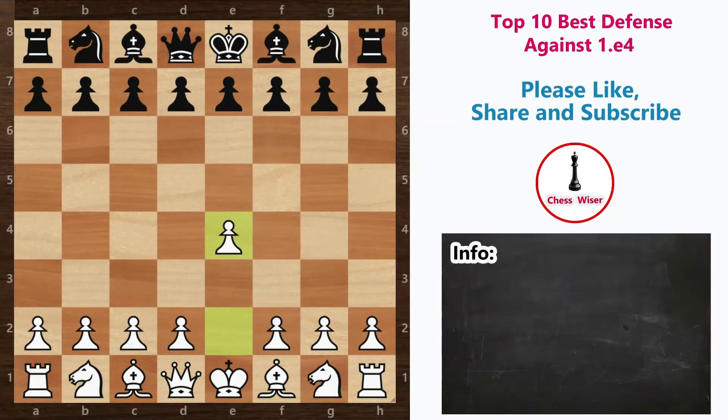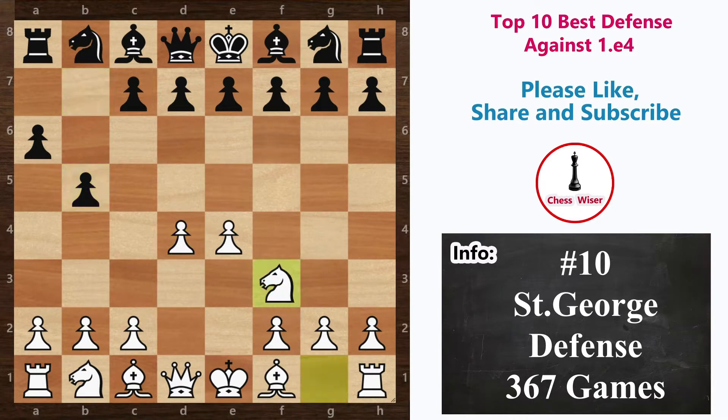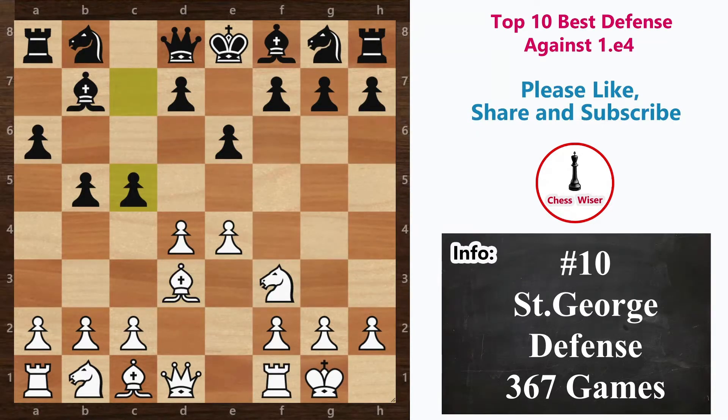St. George's Defense, also known as Baker's Defense or Basman's Counter-Attack, is an unorthodox chess opening for black. The opening begins with e4 and then black plays a6. This defense was first played by an English amateur called J. Baker against the first world chess champion Wilhelm Steinitz in 1868. The main idea is to give up the center in order to attack from the flank. Black develops the light-square bishop along the long diagonal while white grabs the center and focuses on development. With only 367 games in the database, St. George's Defense got 10th place in our list.